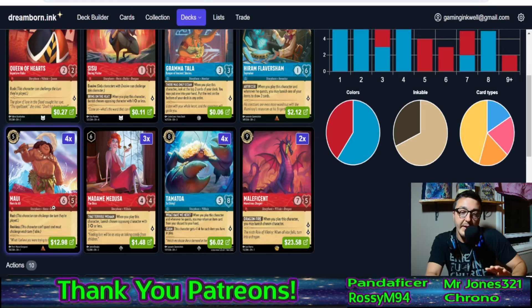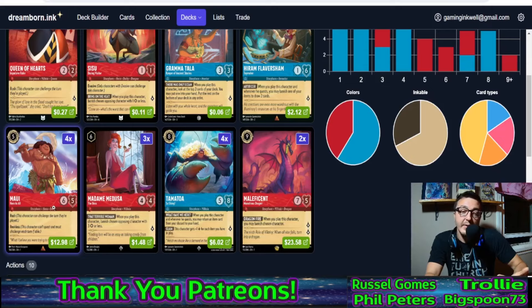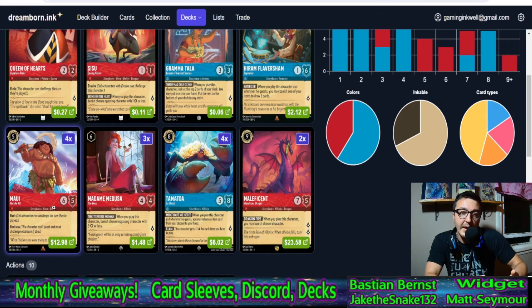For bigger characters we're playing four maui, three madam medusa, four tamatoas, and two maleficents. I went away from ice block control — my first set five iteration was playing multiple sisus, both of the three drops, and the big sisu. As I was going over the deck trying to get my uninkable count and overall counts right, I felt like sisu is one of those cards you can get clumped up on, and you don't necessarily need her to win because we have other blowout cards — be prepared, maleficent, madam medusa. Little sisu still stays in because she's especially strong early against aggro.